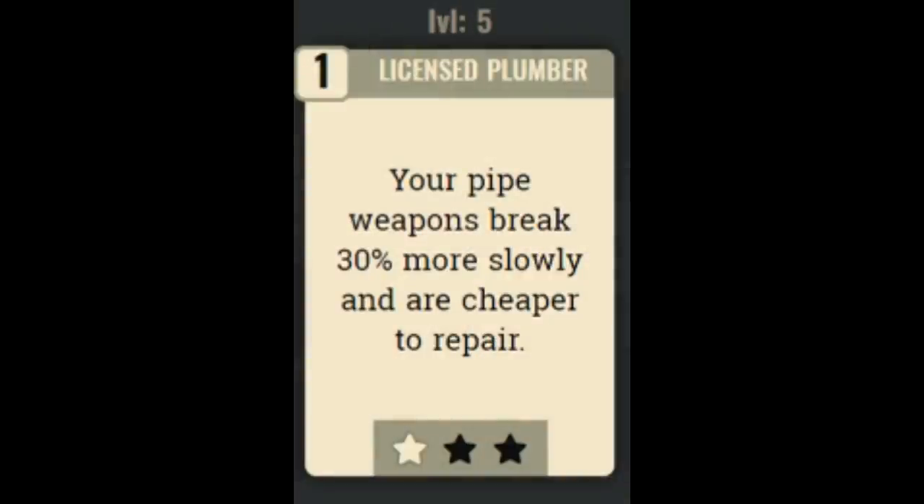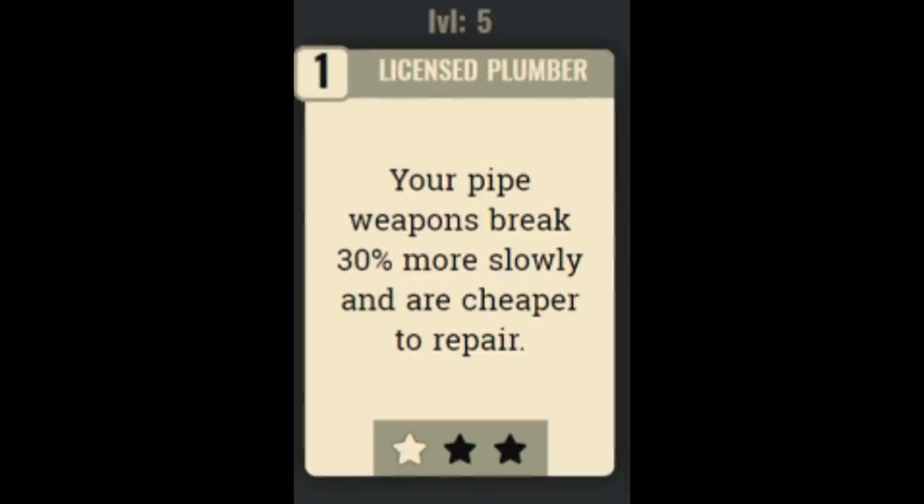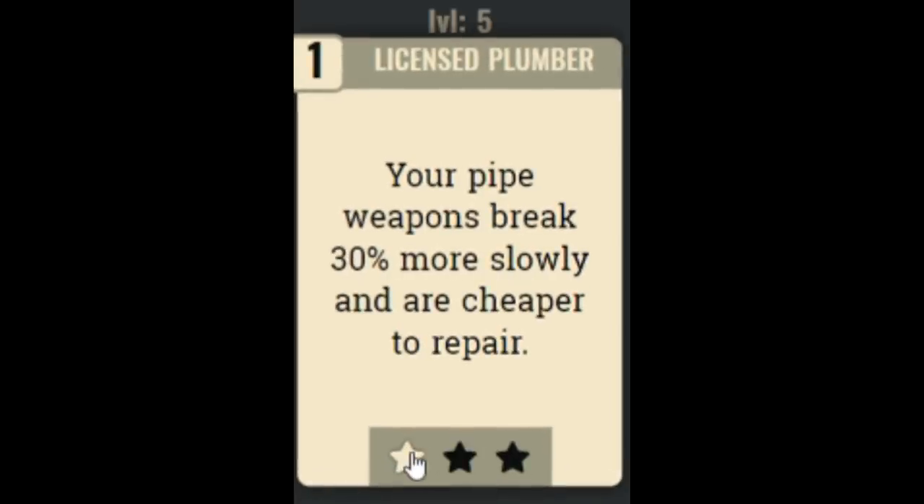Next we have the Licensed Plumber perk. Your pipe weapons break 30% more slowly and are cheaper to repair, and at rank 3 they break 90% slower. But honestly this perk is a complete waste of time because you out-level pipe weapons after just a few hours of play, so the perk quickly becomes useless.